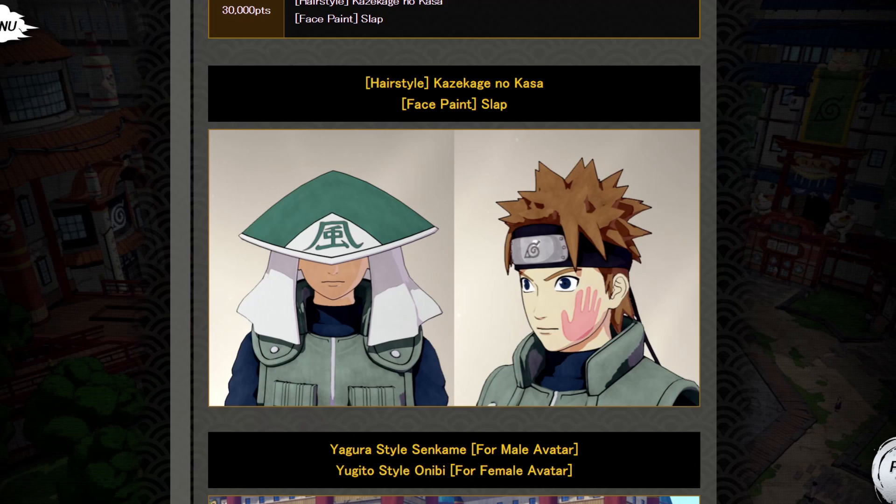Finally, we got the Kazekage hairstyle — we got the hat! I really thought this would come with a DLC, because every other Kage hat came out with a DLC. I thought we'd get like a Shukaku DLC in the future with Gaara's Kazekage hat. Unfortunately that's not the case, so I don't know what they have planned for Boruto characters or hidden sand characters. If you guys want this hat, now is your chance through the Red versus White Battle. What also makes the reward cool is we got Shikadai's handprint on his face from when Temari smacked him — really cool detail with the Kazekage hat.